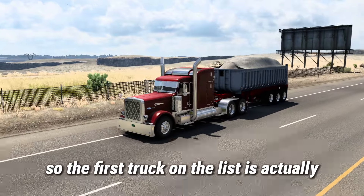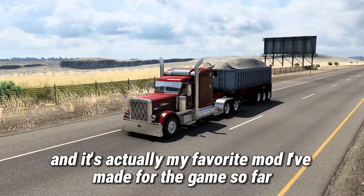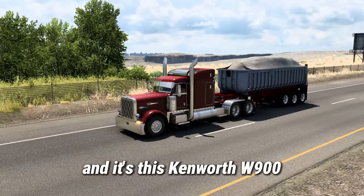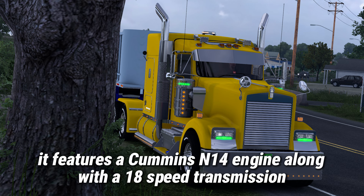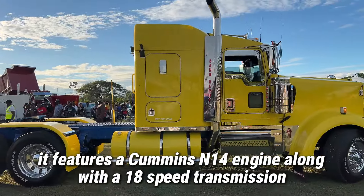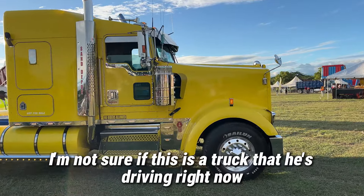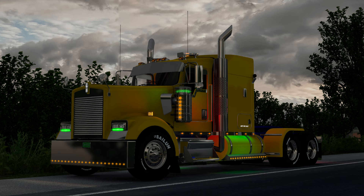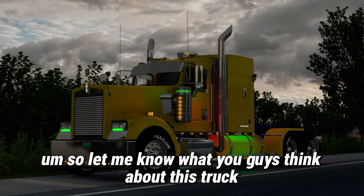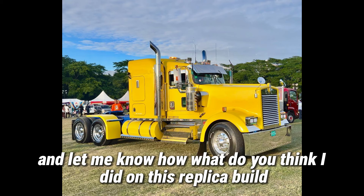The first truck on the list is actually one of my favorite trucks in Jamaica right now, and it's actually my favorite mod that I've made for the game so far — this Kenworth W900. This W900 belongs to Sand Depot out of Carindon. It features a Cummins N14 engine along with an 18-speed transmission. At the time of making this truck, the driver was Milo. Let me know what you guys think about this truck and what you would rate it on a scale of 1 to 10.